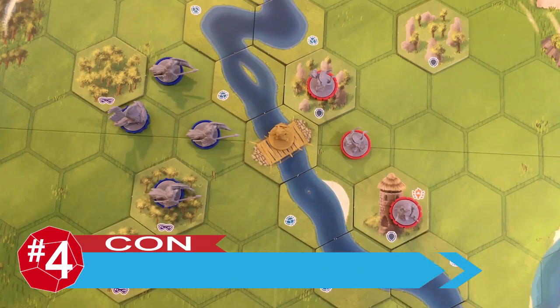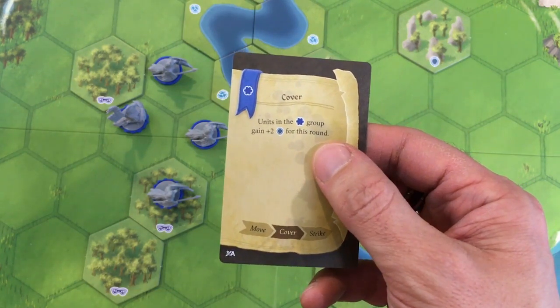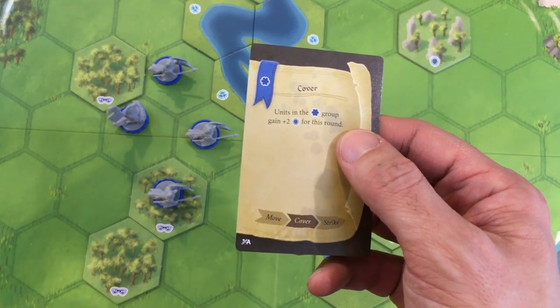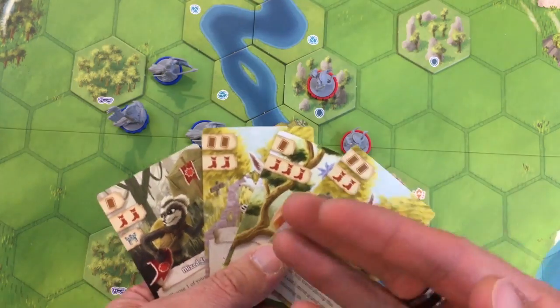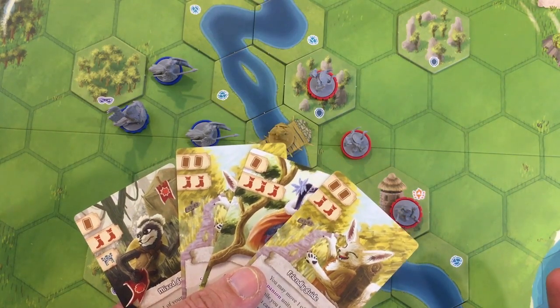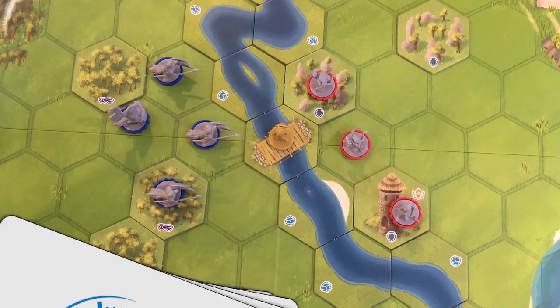On the negative side, you will sometimes have turns where little to nothing happens. Because the orders are randomly drawn, sometimes the armies will do things that make no sense, like sitting there when they should attack, or moving when they have nowhere to go. Additionally, at times, especially early in a scenario, your best move might be to do nothing and just build up a huge hand, which, while strategically interesting, isn't necessarily a lot of fun. Thankfully, this issue mostly occurs in just the first few scenarios and generally disappears later in the campaign.